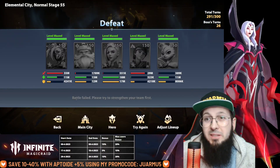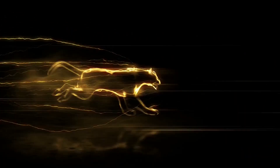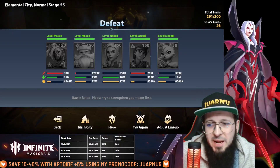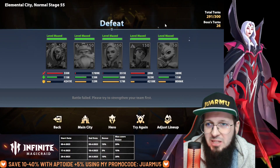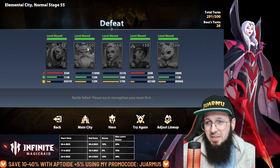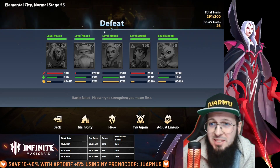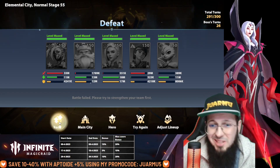Welcome back guys! In today's video I prepared for you the Elemental City boss that needs three DOTs to be able to be killed. As you can see on my screen, my heroes died after 291 turns because I couldn't kill him — he needs three DOTs to be killed.